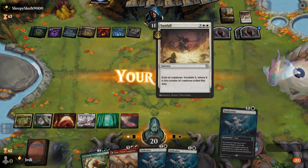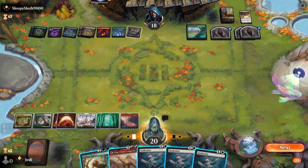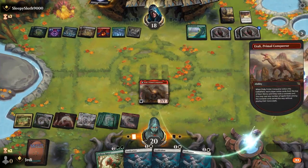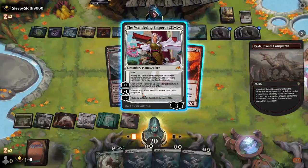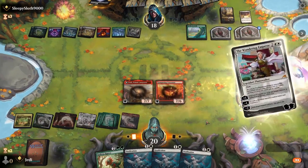But if they play Atraxa now, we can pop — that's freaking awesome, man! That is awesome — that's all four of them! Look at that — that's freaking epic. We at least get rid of their creatures. That's funny.